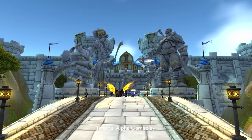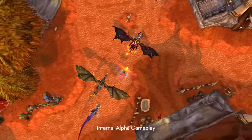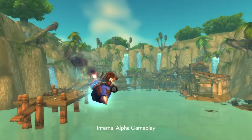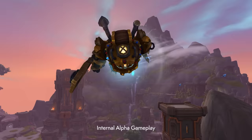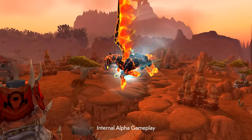At The War Within's launch, over 440 mounts will be converted to enable Dynamic Flight, with more than 200 unique models and over 50 fundamentally different shapes and sizes. Conversion has been a significant undertaking that allows you to once again show off the shining stars of your collection. Favorites like Ashes of Al'ar, Invincible, Gnimo, the Sandstone Drake, and the Hivemind will all be capable of Dynamic Flight.